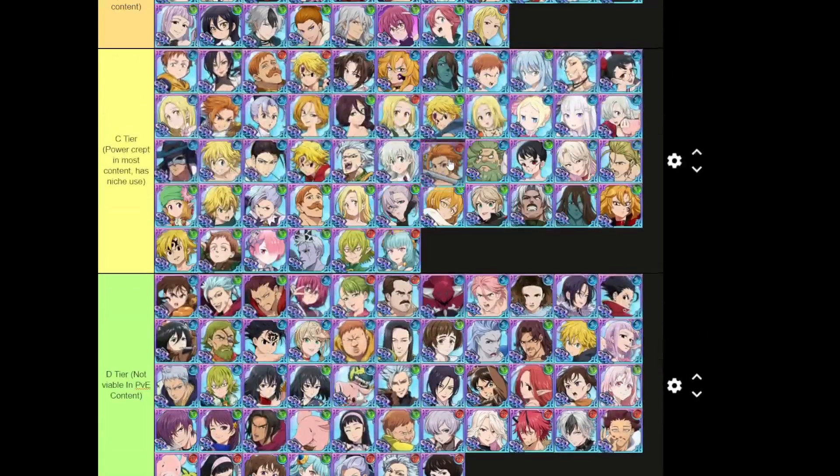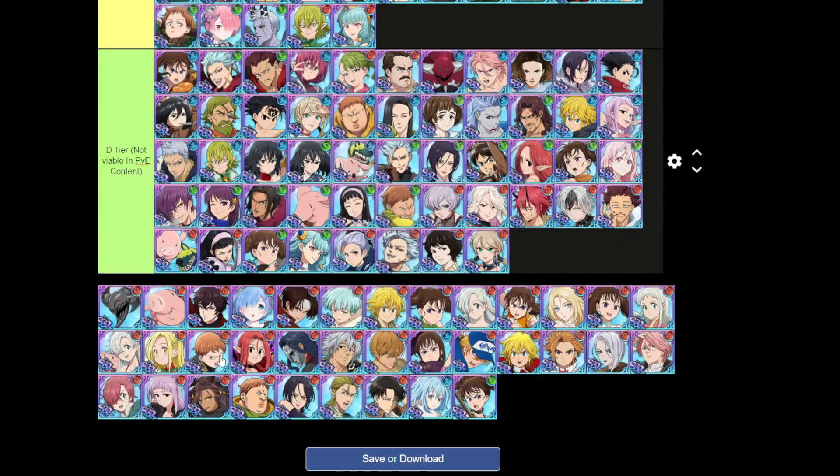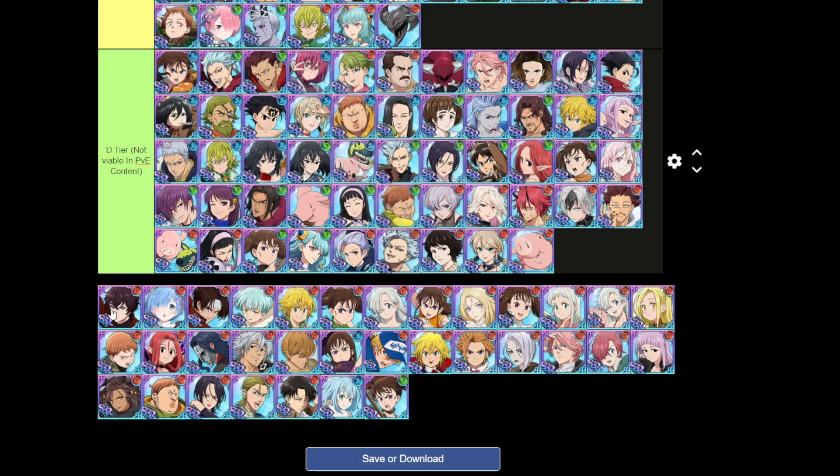Red Arthur still has his use — he's still the best red buffer in the game. Red Roxy gets the backline passive. Red Hawk is same as the other Hawk.